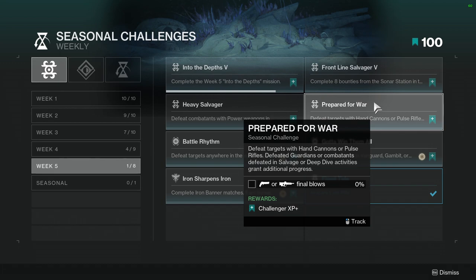Defeat targets with hand cannons or pulse rifles. Defeated guardians or combatants defeated in salvage or deep dive activities grant additional progress. Not hard — just use these two guns and you should be good to go.